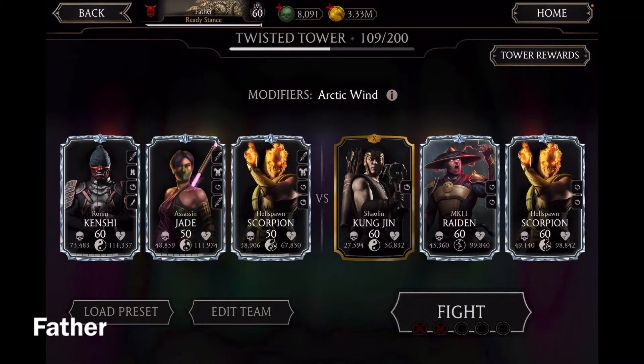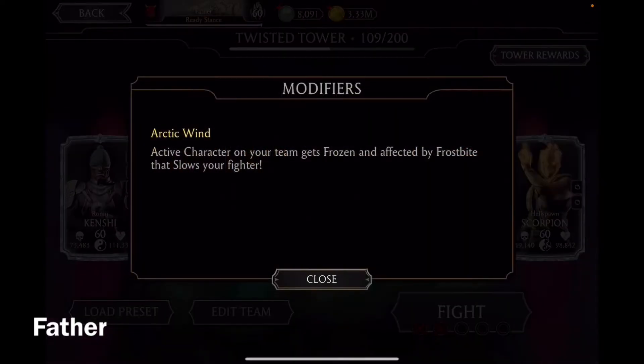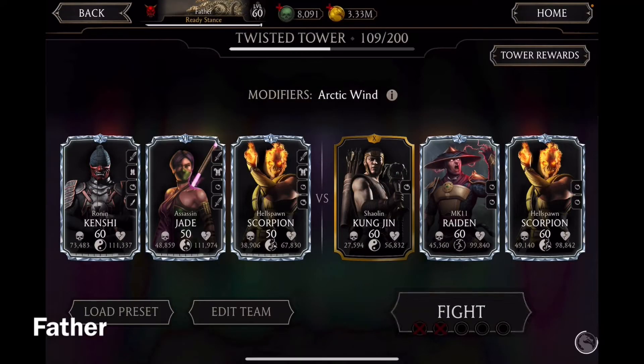Next match is Shaolin Kung Jin, MK11 Raiden, and Hellspawn Scorpion. The modifier is Arctic Wind — the active character on your team gets frozen and affected by Frostbite, which slows your fighter.